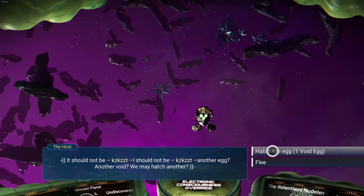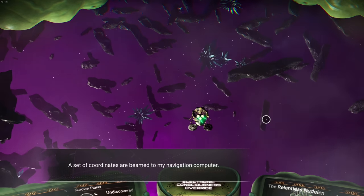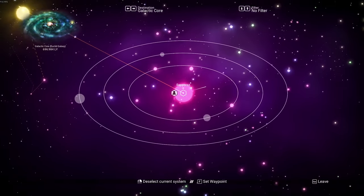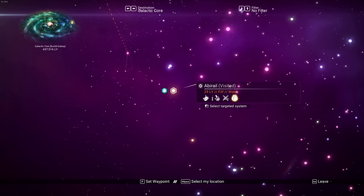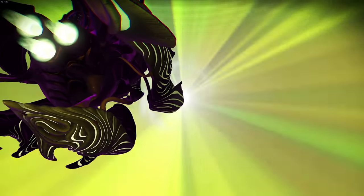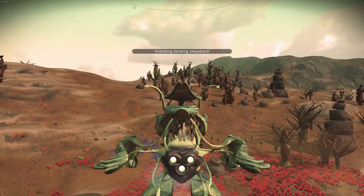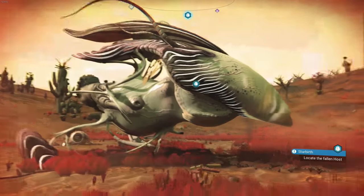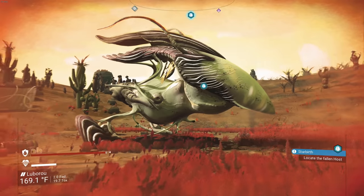I'm going to warp to a different system. We have another egg. Like I said, I warp to another system, pulse engine for about 60 seconds, then hatch the egg. This one is also targeting a different system. I'm pretty sure it might be the same system as before. Let me check. Are you black and red? I doubt it because of course that's the color I want, so it won't be easy to get.